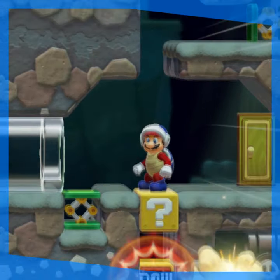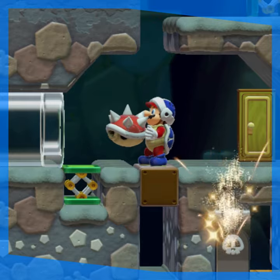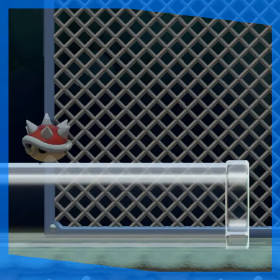Mario grabs the Spiney as the returning boomerang hits it. At first, nothing seems to have happened, but when the Spiney wakes up again, he turns completely transparent for some bizarre reason.